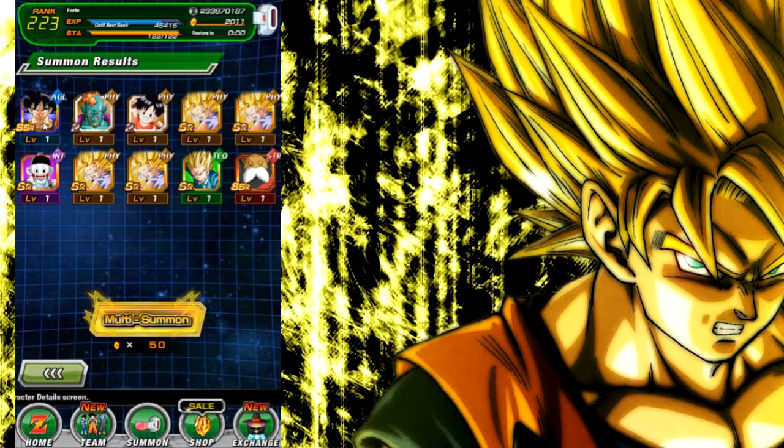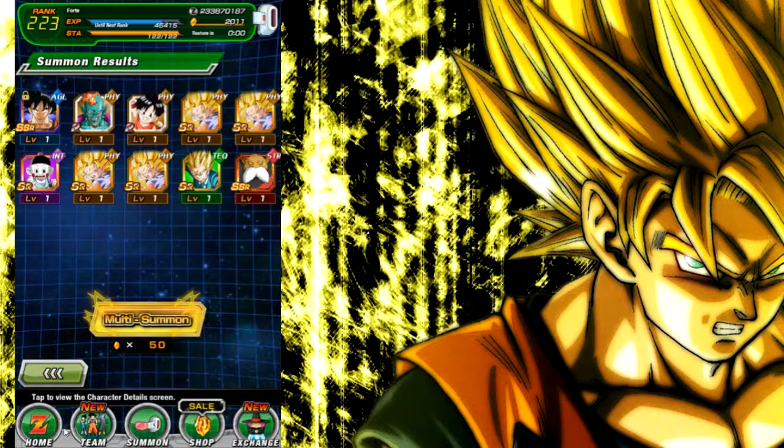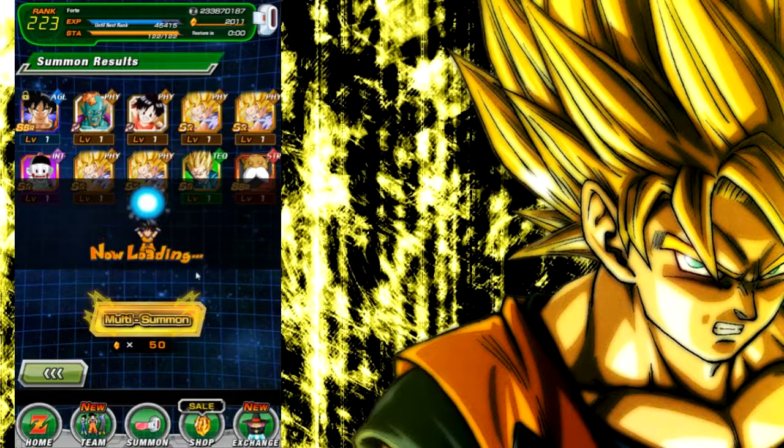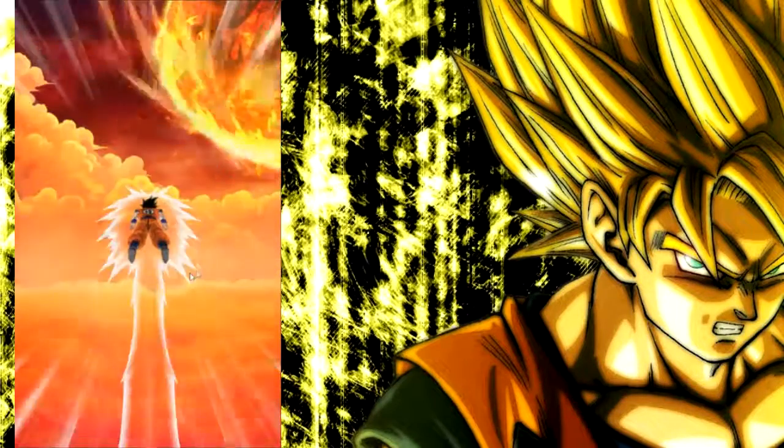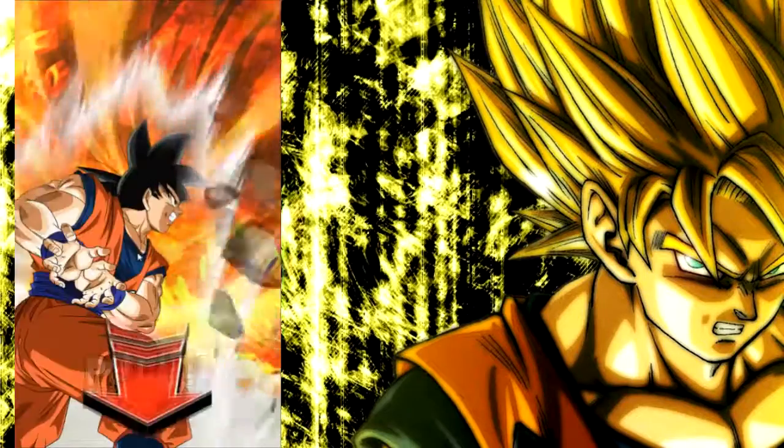Here's a tip with dupes for people who don't know: whenever you get a dupe for a unit, even if you're not going to use it, always start with the bottom right, then top left, and then you can go to either one. He's a good support but I'm not going to lock him up. Always start from bottom right, go to top left, then fill in the rest — just in case you ever get enough to rainbow the unit and it turns out to be very good in the future.